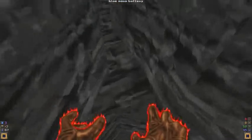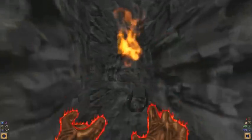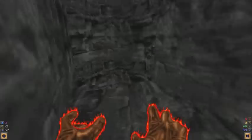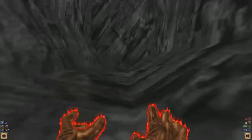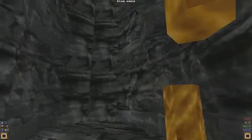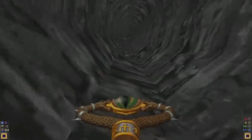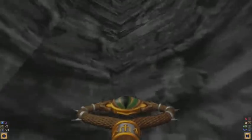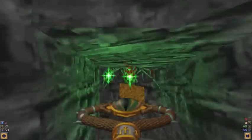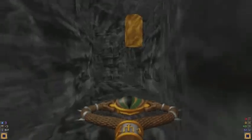Oh, I almost missed that blue mana battery there. Now, I am close to the exit of this set of caves, but I'm not going to exit the cave just yet. Because if you try to leave through the cave exit, you'll be told that you forgot something back there, and you'll have to go back. That something that you would forget is the key. So don't leave until you have found the key.